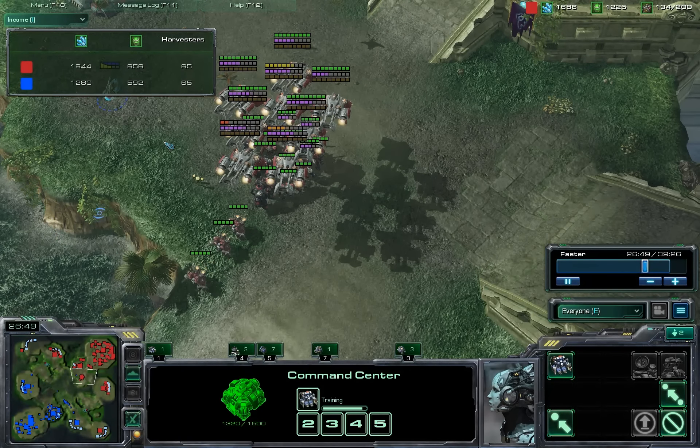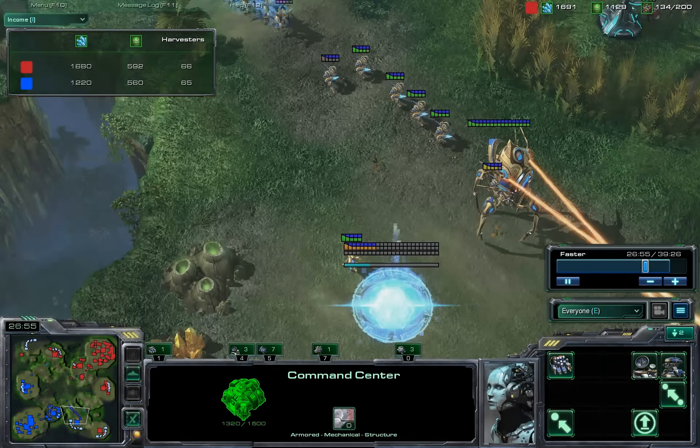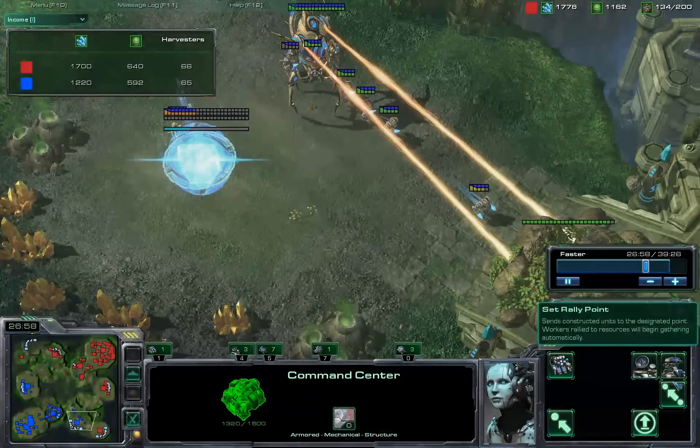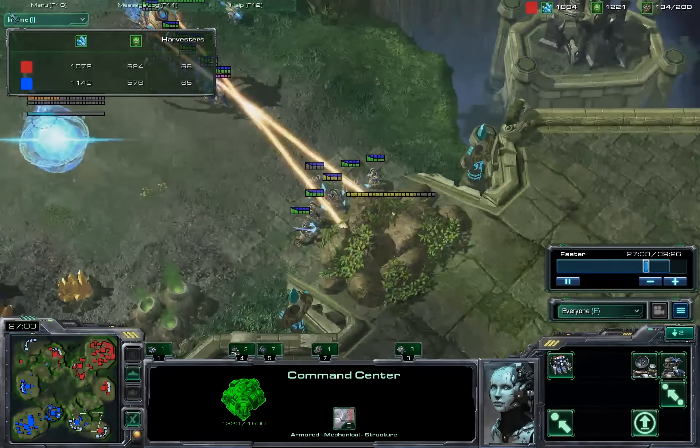A definite income advantage to myself here — I've got a solid 1700 over 1300. Harvester count is even. Looks like Protoss is going to make an attempt at taking out this base.